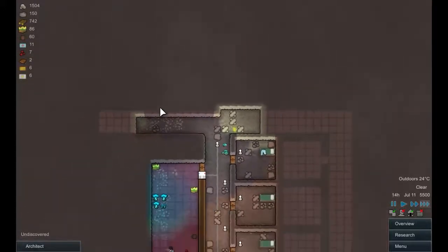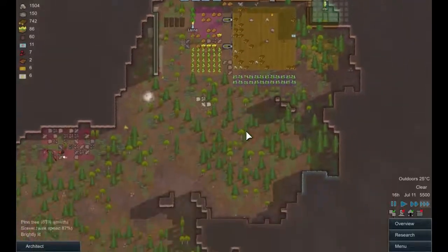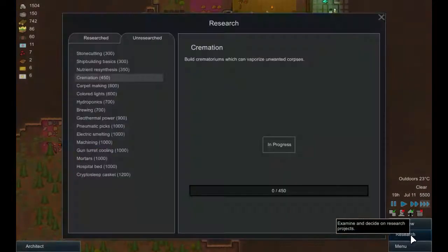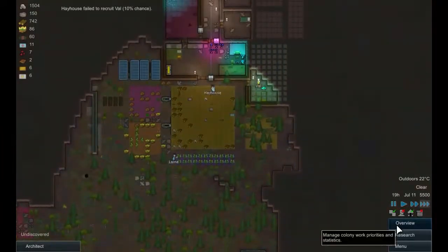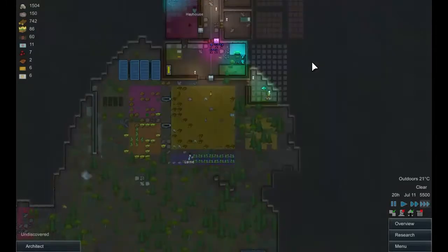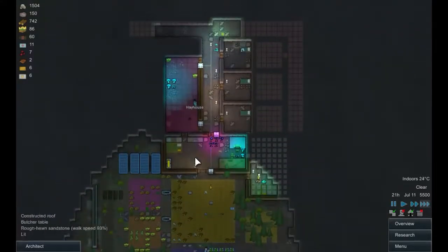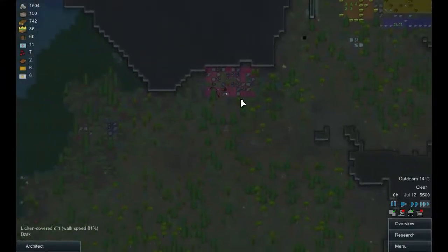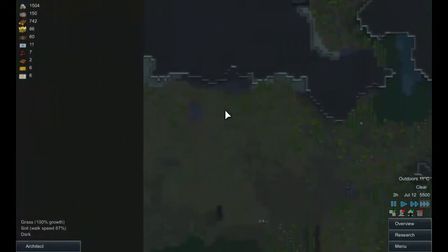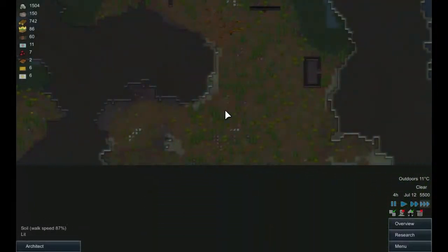So what else do I want to do here? I want to start thinking about getting the walls here, which is why we should be researching. Oh, we haven't actually started yet. Who is our researcher? Our researcher is Hay House, who does an awful lot of stuff really - he's the Doctor and the Warden. He's also our constructor, and we're currently smoothing out that floor. I'd like to get some stone going and get the defences going, but at the moment we don't really need that - especially since we're not actually threatened by any attacks at the moment.